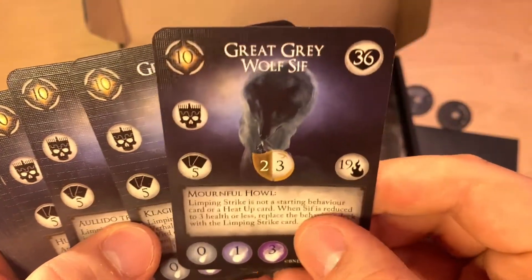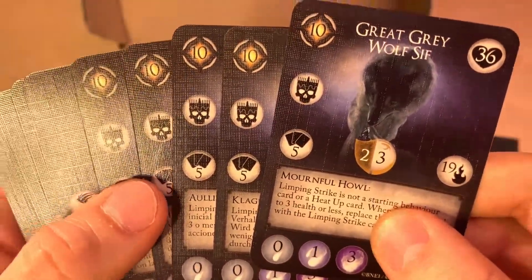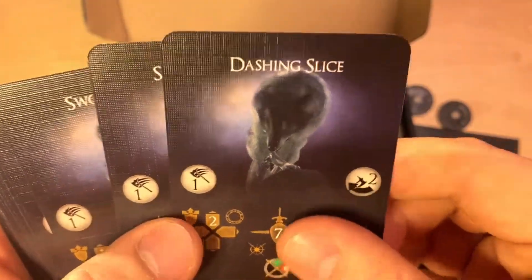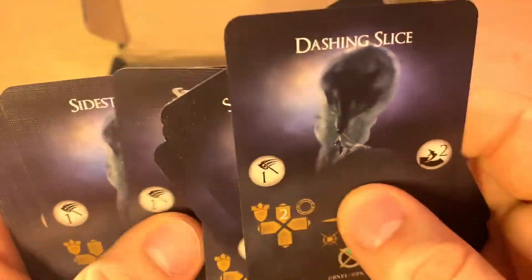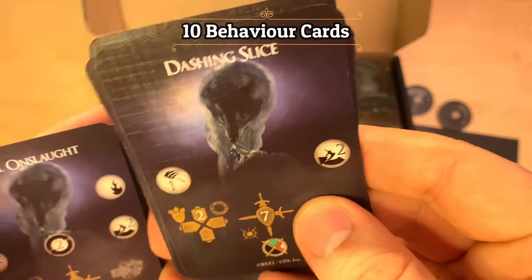Then we have the Sif Data card, again in the same five languages. And the Behavior cards — we have ten Base Behavior cards.